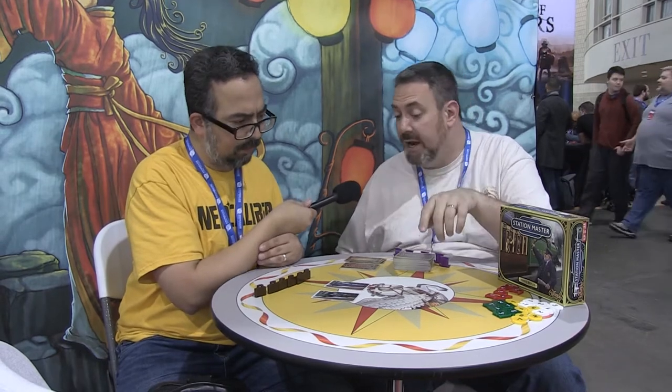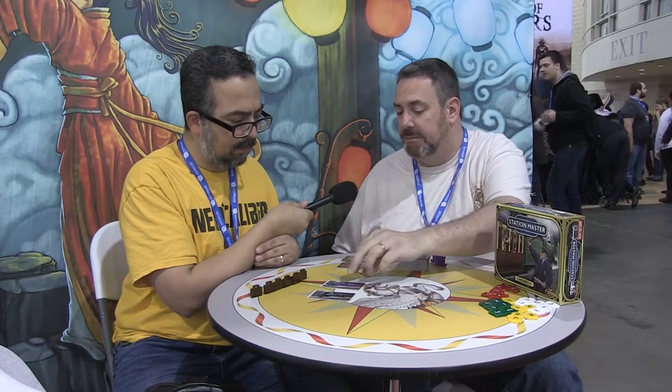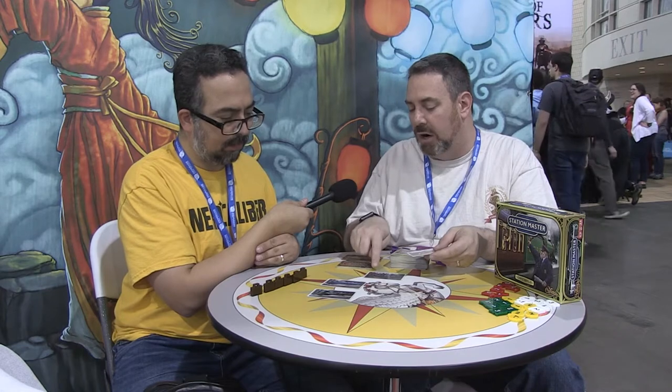When we score a train, we determine the value of the train based on the cars attached to it. That number times whatever your value is of passengers — we reveal our passenger pawns at that point and add them up. So if you put three points worth and I put two points worth, we'd multiply those numbers by the value of the train to see how much efficiency we got. The Station Master cards themselves are a variety of things: there's freight cars which are negatives, there's passenger cards which are positives, and there's special ability cards that let you transfer passengers from locomotive to locomotive, uncouple cars, or move cars from one train to the next.